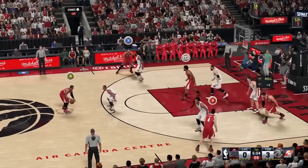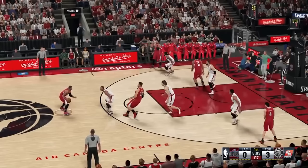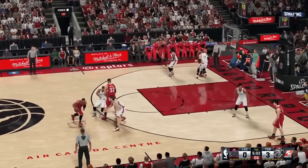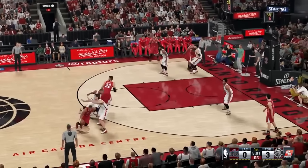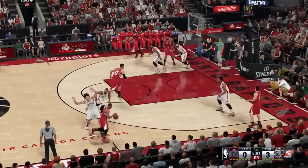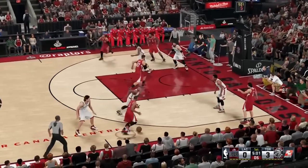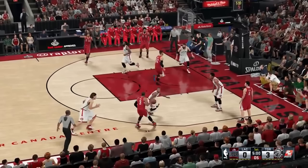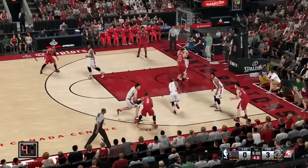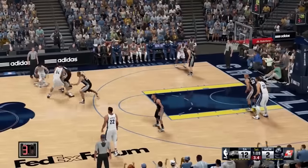In 2K, as Blake Griffin steps up to pick off Kyle Lowry, Scola hard hedges Chris Paul to keep him from turning the corner too fast. Kyle Lowry goes over the pick and Blake Griffin rolls hard to the rim. The advantage goes to the Clippers because Blake is diving, but the containment from Scola was nice. Lowry was able to make it over the screen and matches Chris Paul again, stopping his driving lane. Jonas Valanciunas also did great help defense, coming down to bump the roller.